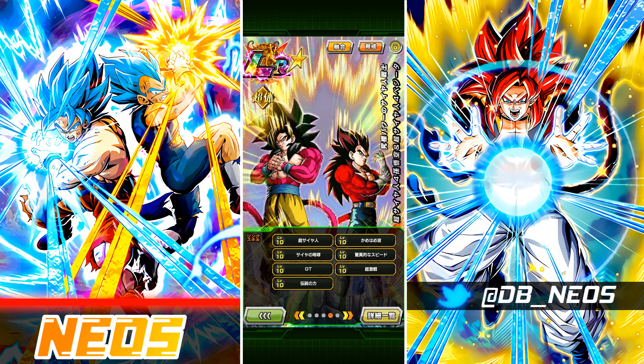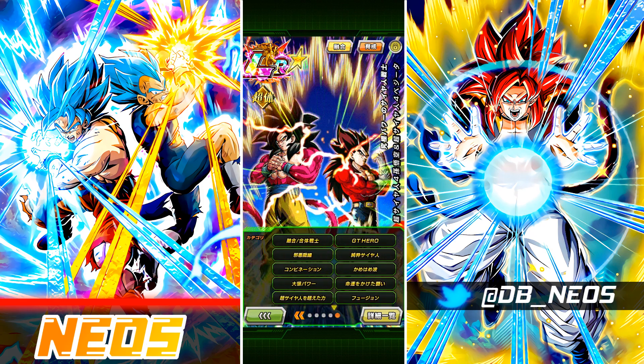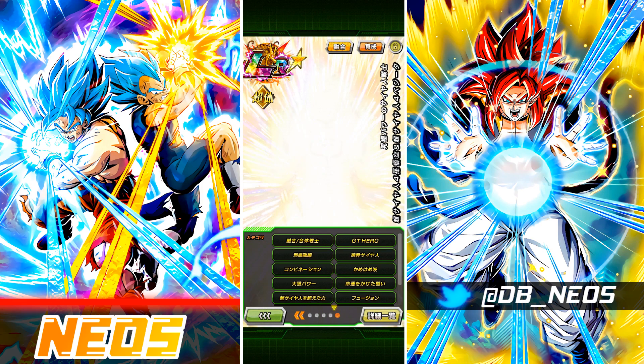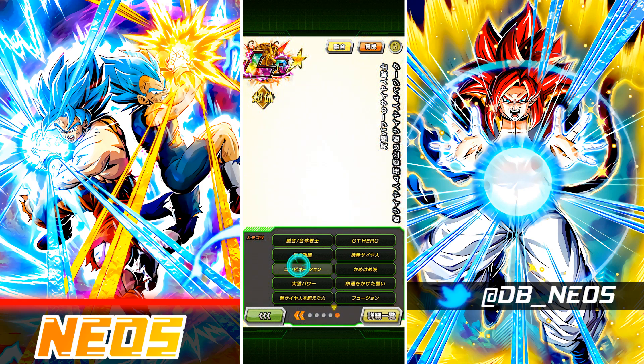Their links are: Super Saiyan, Kamehameha, Shocking Speed, GT, Saiyan, Raw, Fierce Battle, Legendary Power. Their categories — I believe 13 — are: Fusion, Shadow Dragon Saga, Pure Saiyans, Joint Forces, Kamehameha, Final Trump Card, Giant 8 Power, GT Heroes, Time Limit, Accelerated Battle, Battle of Fate, Beyond Super Saiyan, and Infused Fighter.